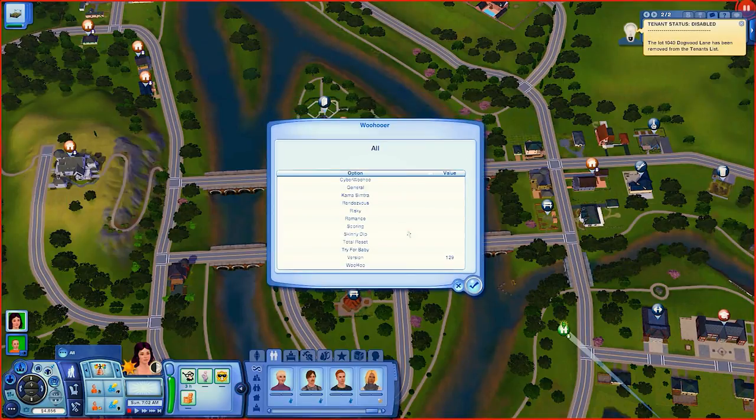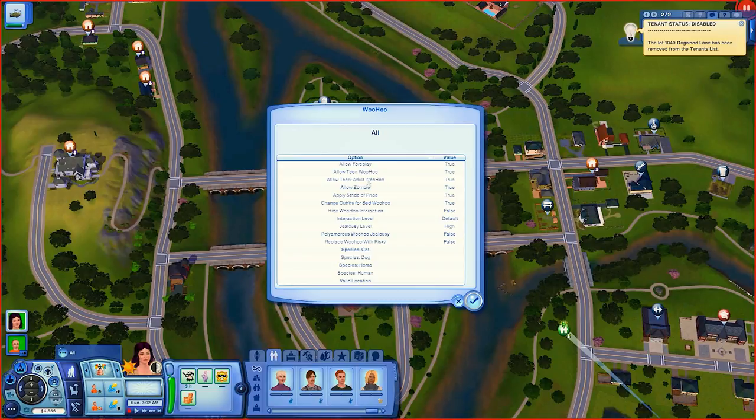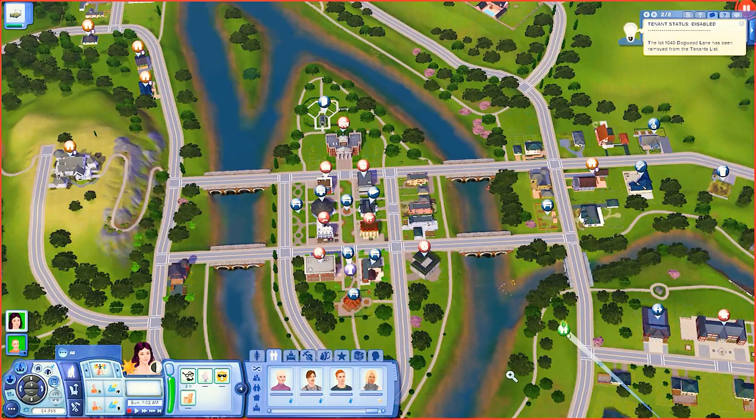It's very simple — only three settings I use, the rest are default. The last NRAAS setting I'd like to go over is the Woohooer mod. You can see I still have the Cum Simtra from the Working Girl — sometimes it's fun to play with. You go into Woohoo to enable teen woohoo or teen-adult woohoo. One important setting for people who do a lot of woohoo is to disable the Stride of Pride — if your sim woohooes a lot, it's very frustrating for them to move from point A to point B with that icon and walk.